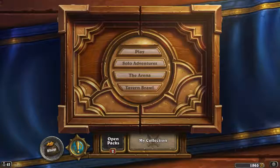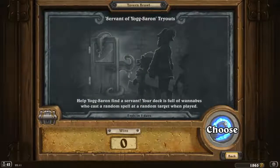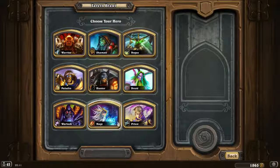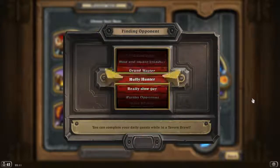Hey everybody, welcome back! It's time for another episode of Hearthstone Tavern Brawl. We've got two packs to open and this additional one if we win it. Seven of Yogg's are on. Let's go with Mage. So we throw down a minion and a random spell gets cast on a random minion.